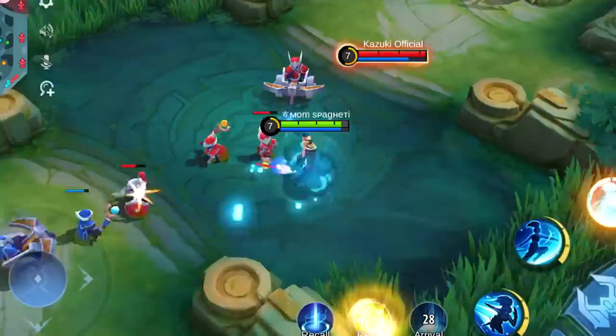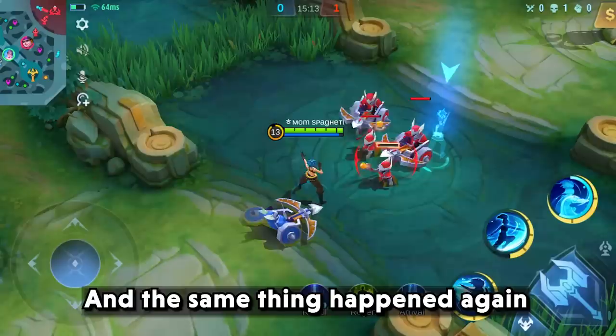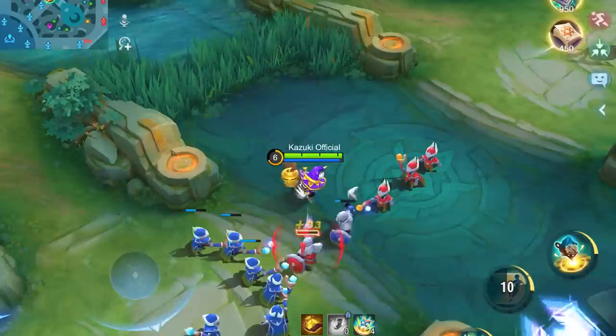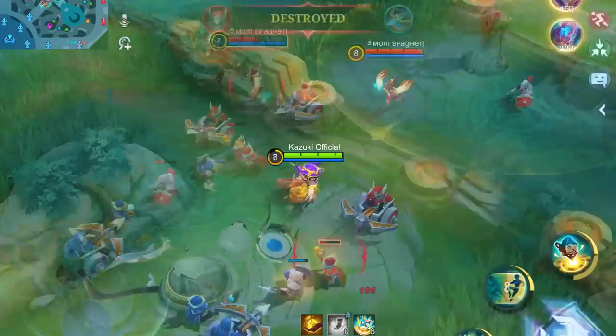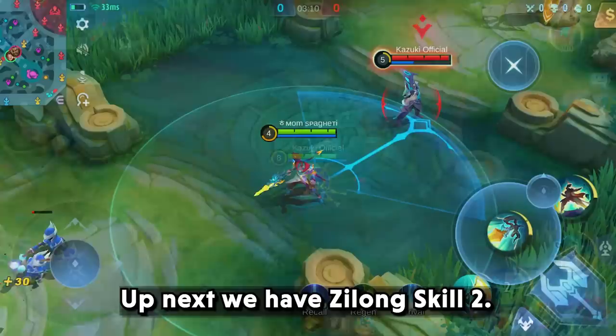Next we have Kareena's ultimate. Let's try from the inhibitor — I timed it perfectly but no sign of chasing at all. Let's reduce the range a little bit — and the same thing happened again. I guess her ultimate will only jump towards nearby enemies. Let's move on to Diggy's skill 2 and see how far the pull effect can trigger. We'll first try from the second turret — I guess that's too far for Diggy. Let's reduce the range — this time it worked. Let's try one more time — and we were able to pull back again. However, it does have a range limit.